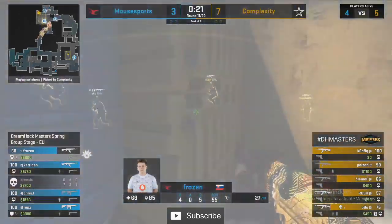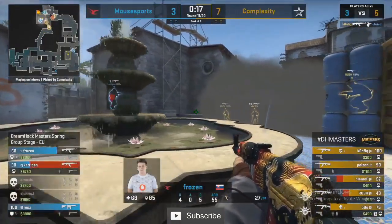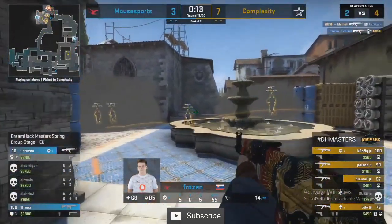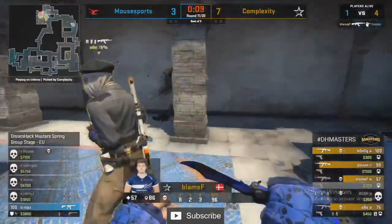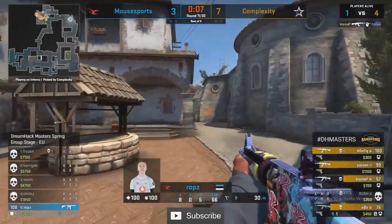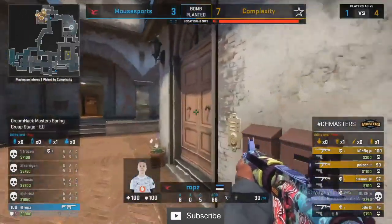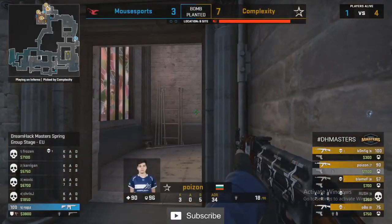Complexity don't know it but they're walking into a full setup from Mouse Sports. Frozen playing close — smoke fades, here they come. The flash is good, Frozen has to hide at the back of the site. Config with an entry on Chris as well. Rush has found Carrigan and Frozen inside the site on his own — only finds one kill. Ten seconds for the plant is enough time for Cole, and Rops won't stop it through the smoke. Round goes to Cole.